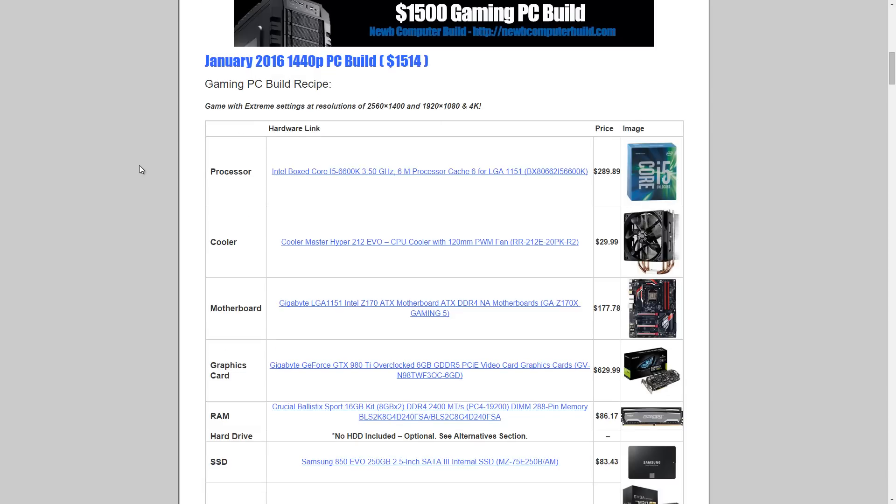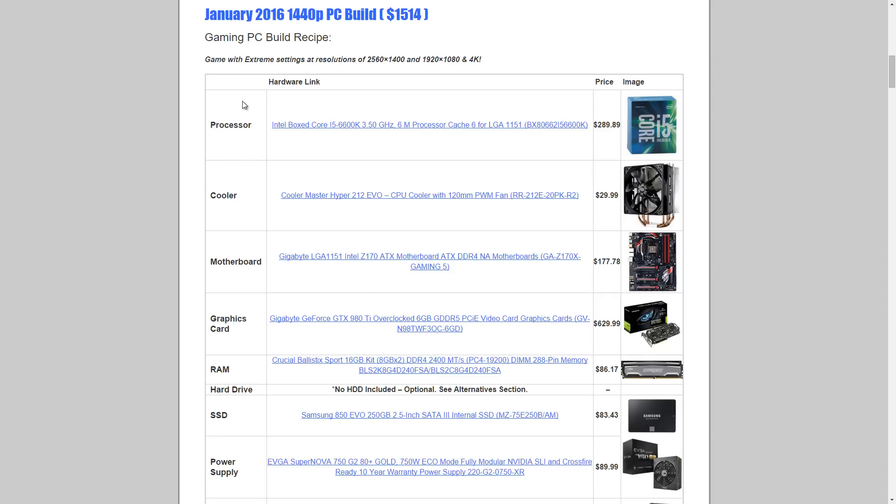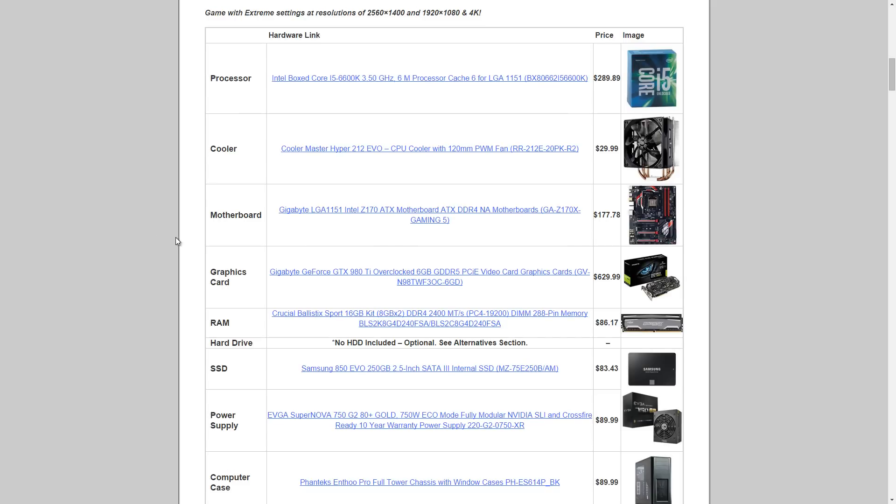We start with the processor: the Intel i5-6600K for $289.89. It doesn't come with a CPU cooler, so we add the Cooler Master Hyper 212 EVO air cooler for $29.99. It can be easily overclocked, and the Hyper 212 EVO is the perfect cooler for that.